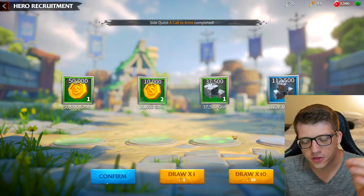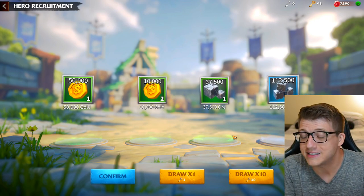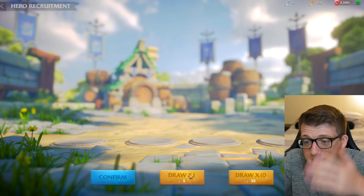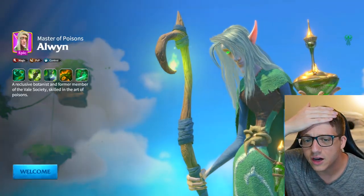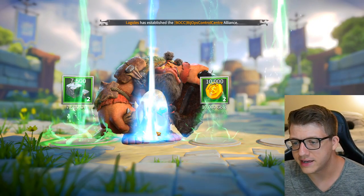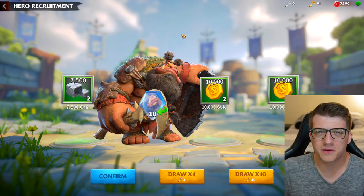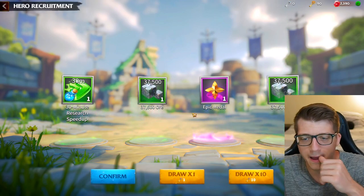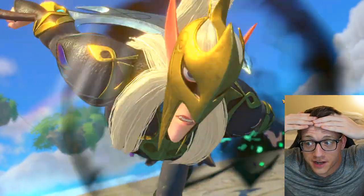Before my luck runs out I'm gonna try and use a little bit more of it to get you guys to drop a thumbs up on the video - it helps the channel, gets this video into the algorithm, and doesn't cost you anything except a second. We get another hero - this is Alwyn, master of poisons. And here we have Ordo - he's basically just for building things, construction. I don't ever see people using him for PVP or anything else. Oh wait - this is a legendary, this is another legendary!